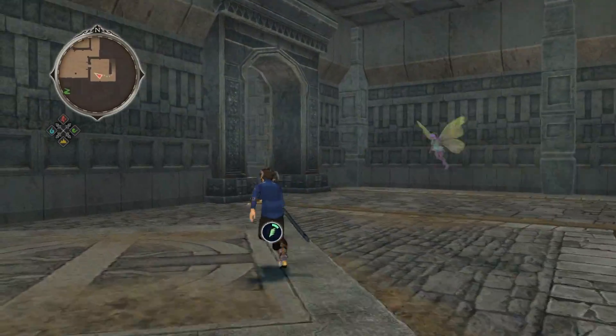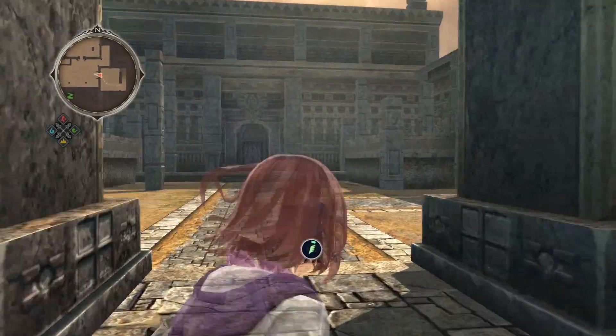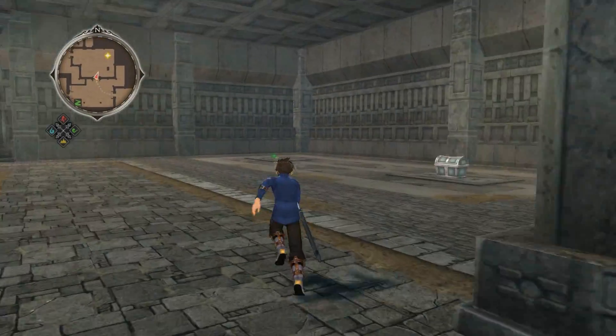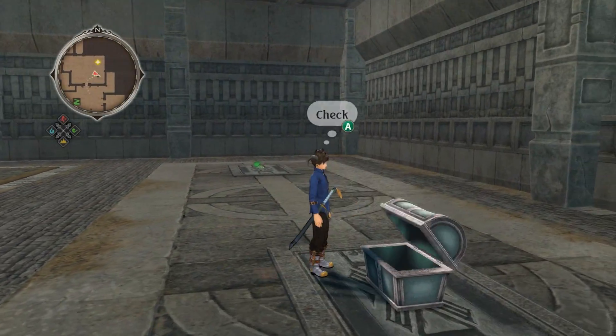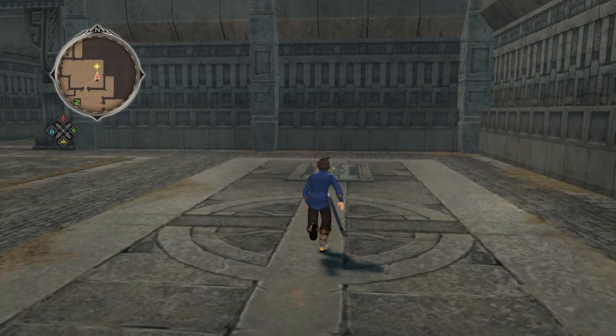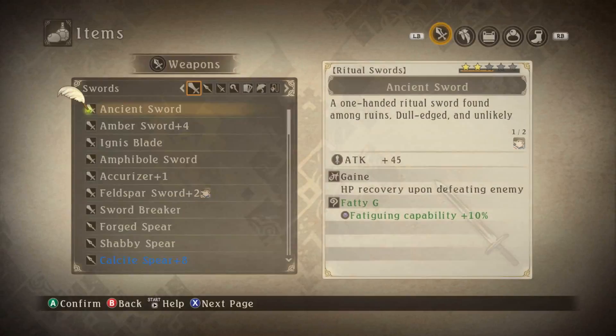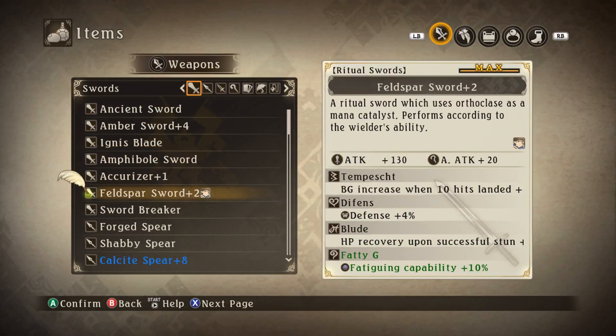Stay away from me, fairy - I don't want to fight you! I totally do want to kill him though. We actually opened the door - that's what we were doing. I want these arcane bottles and this guy. He's Fatty G! Got the equipment of open skills! What do you give me? Fatigue capability plus 10% - that sounds terrible. Go on this instead.